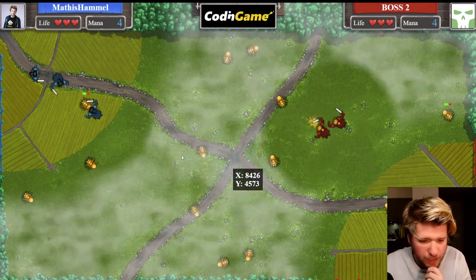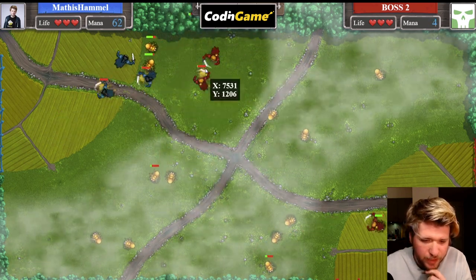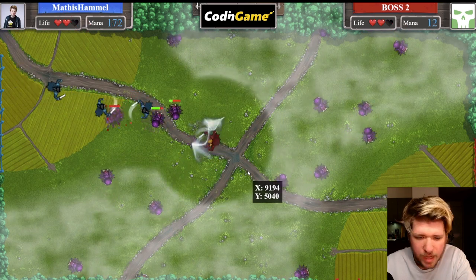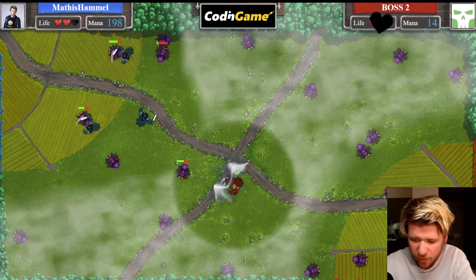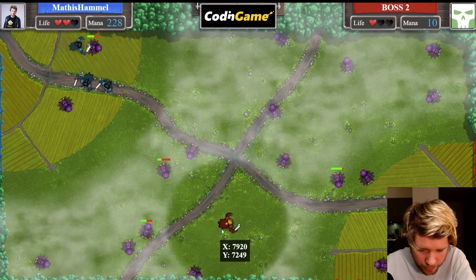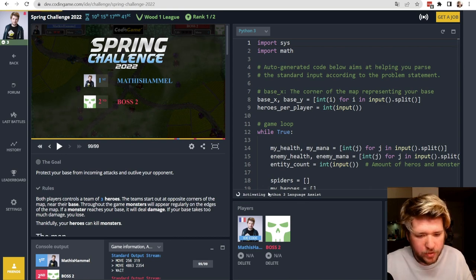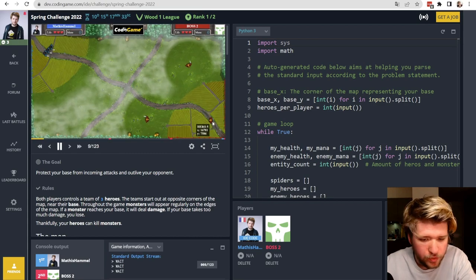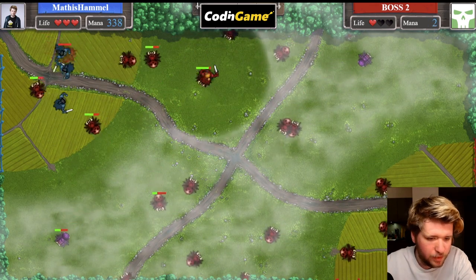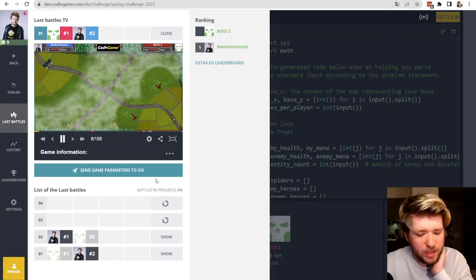I think our existing code might still beat the Wood 1 boss. In the debug screen I can see the enemy is using Wind to push spiders toward my base. But since my units are focusing on defense, the enemy gets overwhelmed — they have only one unit at the bottom right and two stacked together. We still win with the exact same code. Testing again — I still managed to lose one health point at the very end, but we still win.